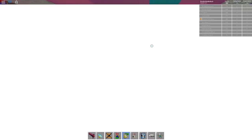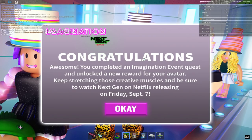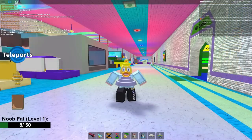Click it and select a player. There we go! And that is basically how you do it. Congratulations! You completed an Imagination Event quest and unlocked a new reward for your avatar. Keep stretching those creative muscles and be sure to watch Next Gen on Netflix releasing on Friday September 7th. That's basically how you unlock the 7723 Companion on Roblox during the new Imagination Event.